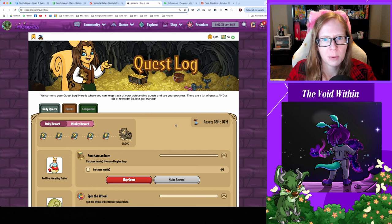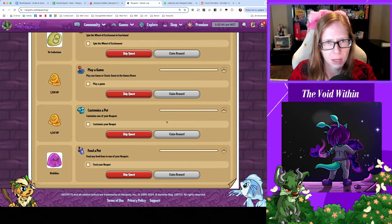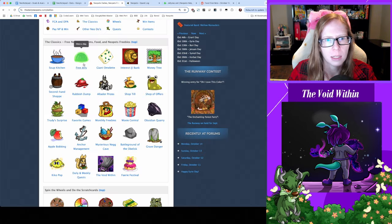Good morning, it's time to do our dailies. Let's take a look at what we need to do today: we need to buy three items, spin the wheel of excitement, play a game, customize, and feed. Let's hop into it.